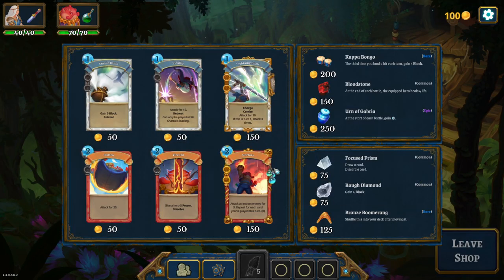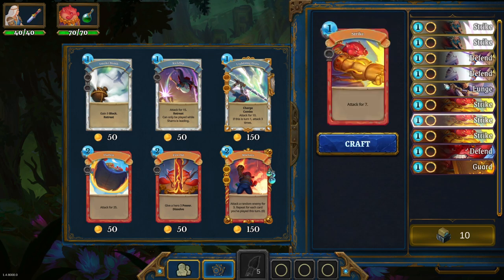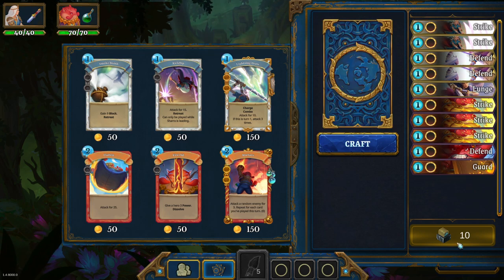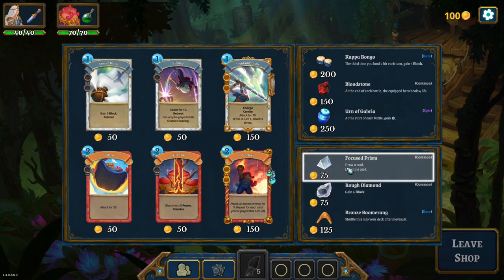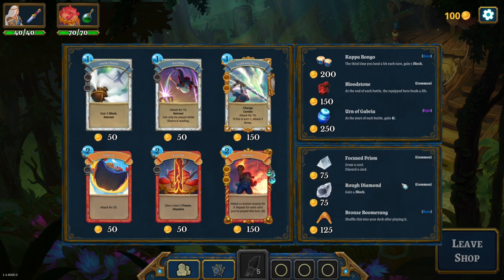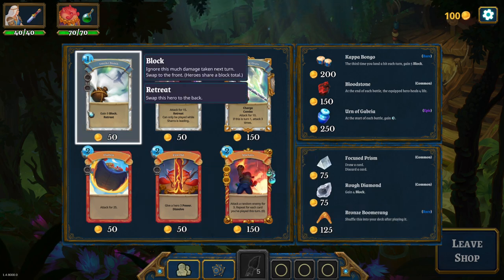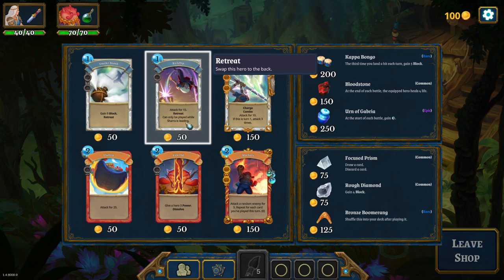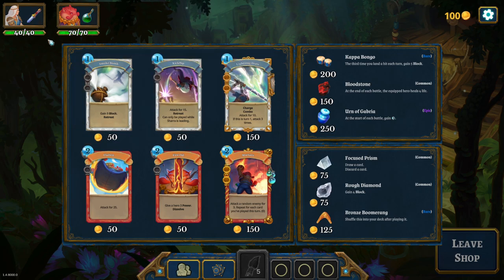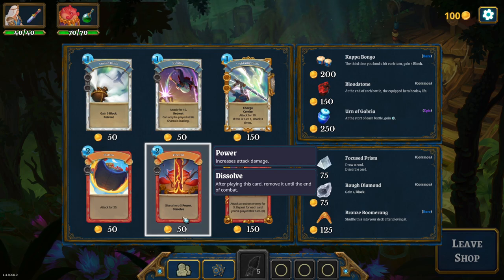The shop is costing... 154 for good cards, and then about 254 for relics/artifacts. And then we also have gemstones here. I will explain that - the cards, as you can see, have slots in them where you can slot some gems. For example, Dry Cut Scar - the card is common - we shuffle it back into your deck after playing it instead of going to the discard, so you always have it in the deck and can play it a bunch of times. Two mana attack for 25... that seems like a high amount. Attack for 15 and retreat - attacks and then goes back, can only be played while Shara is leading.